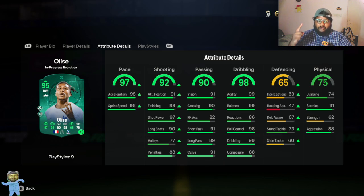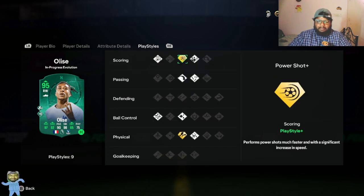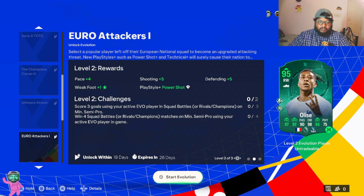Look at the stats: he had 93 pace and it's gone to 97, he has 98 dribbling already, and 92 shooting. He has 73 stand tackle — good enough for a striker. The card looks insane already.